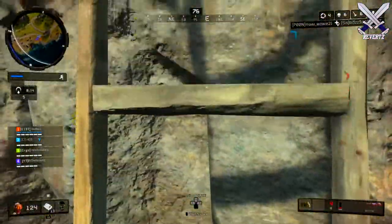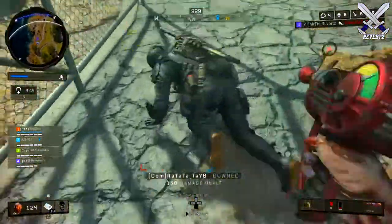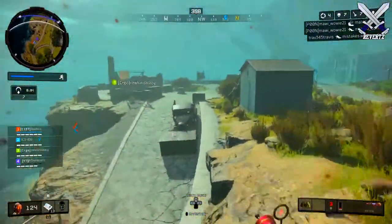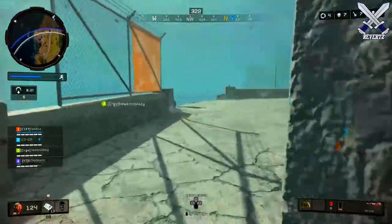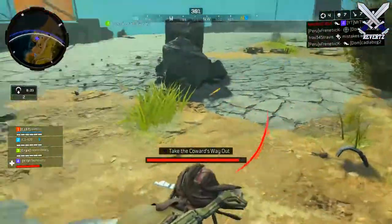From my testing there is a bullet cutoff point where at a certain distance the projectile pretty much just disappears, so you can't really cross-map players. But the bullet falloff point is still a very, very long distance. Also, the iron sights on the ray gun don't give you too much assistance for long-range kills, but you might be able to pick off a few players at a distance.